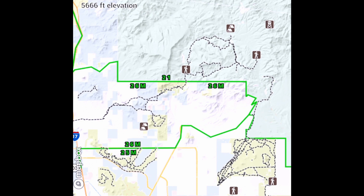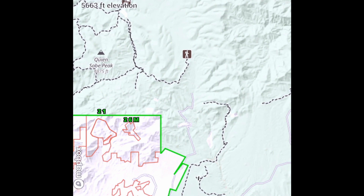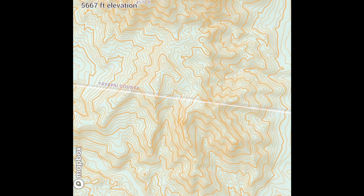Unit 21 has both mule deer and coues whitetail deer. So when you are applying, you will have to look exactly what you're applying for — it is differentiated between mule deer and coues deer. The seasons are separated, unlike a lot of the previous units I've talked about where any antler deer is the legal deer. In unit 21 they separated them because there is a good coues deer population and there is a good mule deer population.